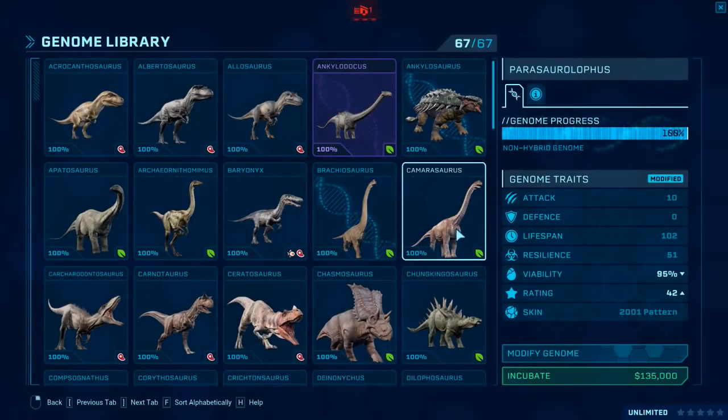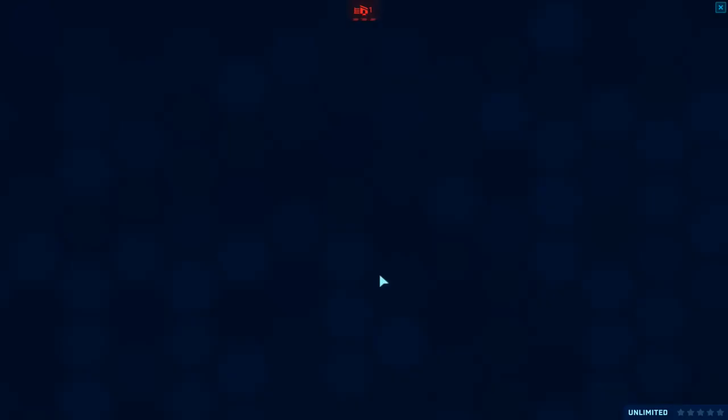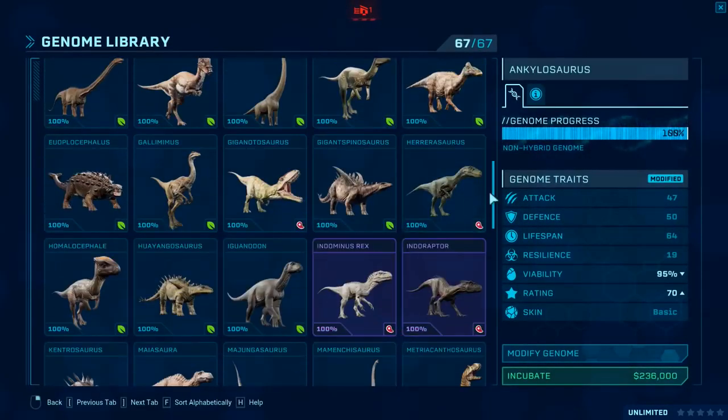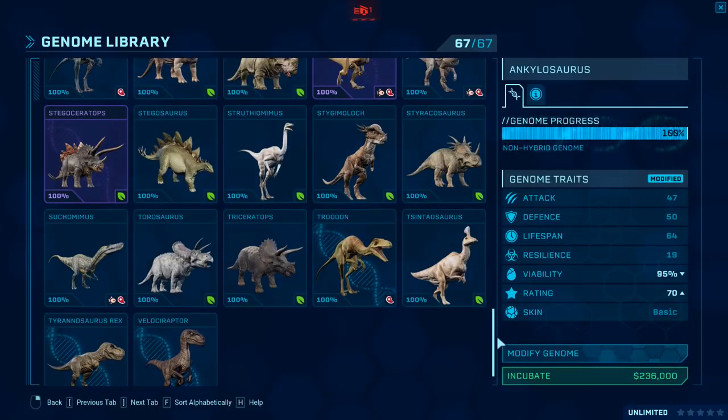There are some dinosaurs, like Ankylosaur, that have two or at least two main skins: a 2001 skin, a 2003 skin, and a regular skin. For dinosaurs that have those, there's two. So there's more than 67 combatants — there's probably more than 70, to be fair. Let's go down to the T-Rex.